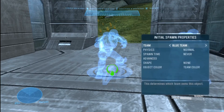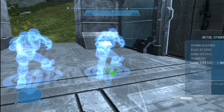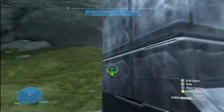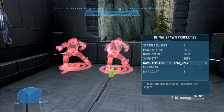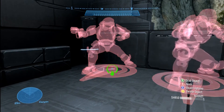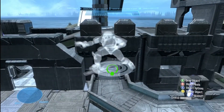Now I look at each spawn point, go into Advanced, and set the game type label to Team Only. I leave game specific on false because I don't care if it shows in other game types like Slayer or King of the Hill — what matters is it's Team Only. I do this for all four spawn points, both Red and Blue team members.